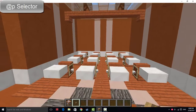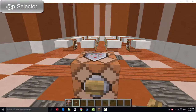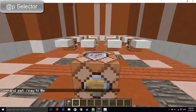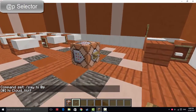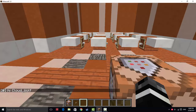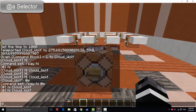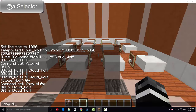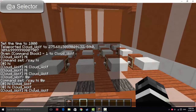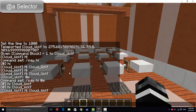If you put /say hi @p in a command block and power it, the text will display the nearest player to the command block when it's powered. If your friend is closer to the command block, it will say his name instead of mine. Next is @a — if you type /say hi @a, it will list all player names in the world, because @a refers to every player, not just the nearest one.